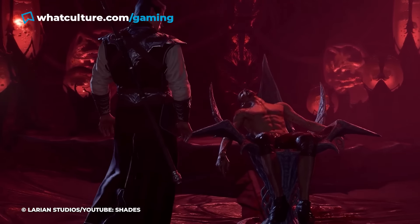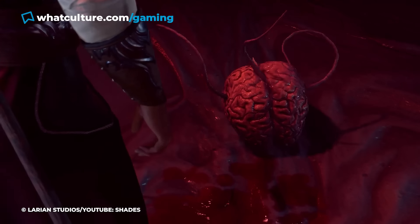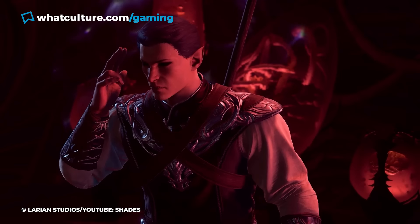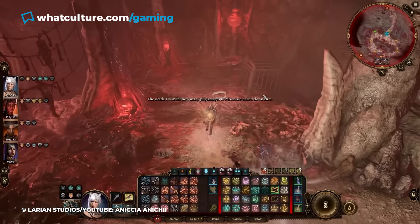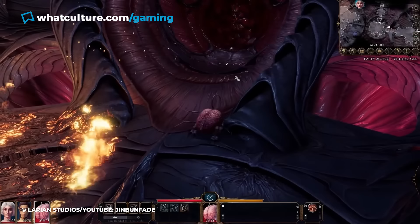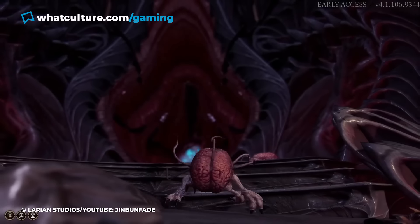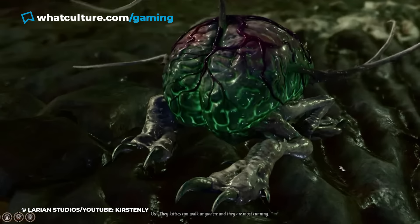Number 6: Us. You first encounter Us in Baldur's Gate 3's tutorial — he makes quite the impression as an intellect devourer you can adopt as a temporary companion by passing some specific checks. It might seem like its cameo is done and dusted, but assuming you didn't kill it, Us can be found again in the morgue in the Mind Flayer colony at the end of Act 2. Free the little guy and it can join your party as a familiar, following you around after giving you a summoning item. As a cute addition, Us has a secondary form for when you're around suspicious NPCs — a little kitty, which is a little more pettable than the brain-with-legs vibe.